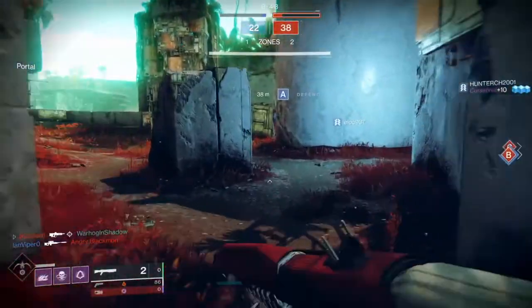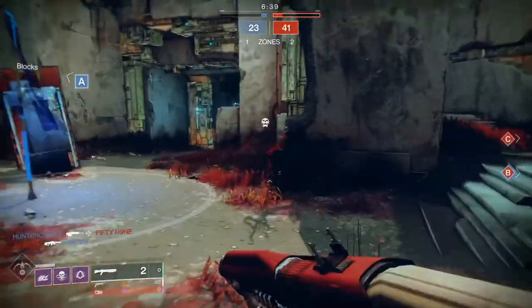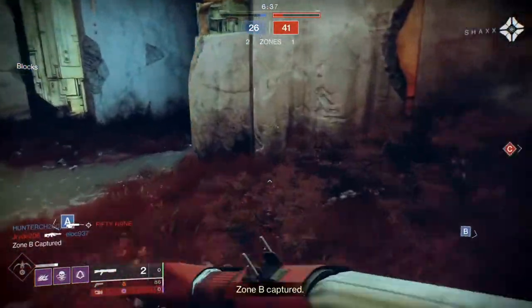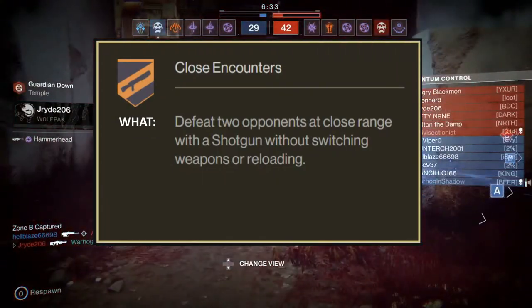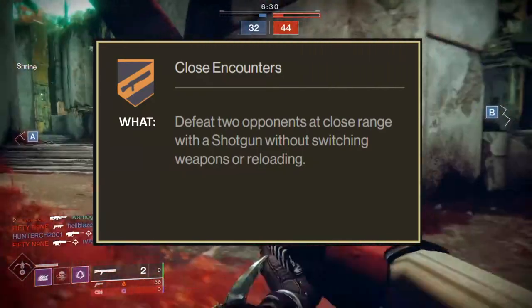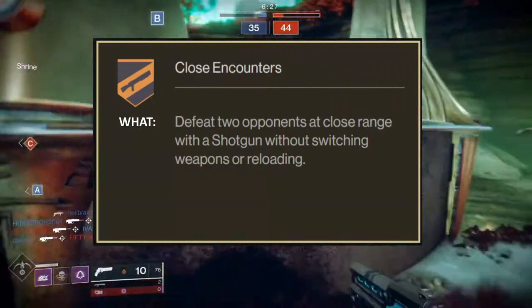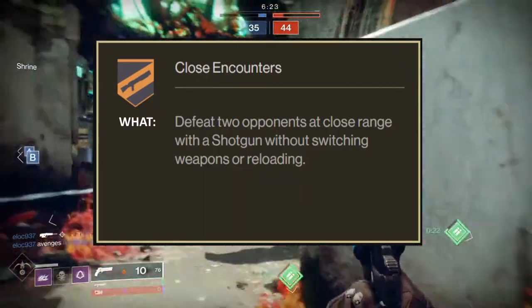Hello, in today's video I would like to provide some details on how to get the Close Encounter medal from Crucible. Bungie only gives a generic description to defeat two opponents at close range with a shotgun without reloading or changing weapon. And you may find that just landing those shots doesn't really work — it doesn't matter if you do kills in quick succession or use a tractor cannon.